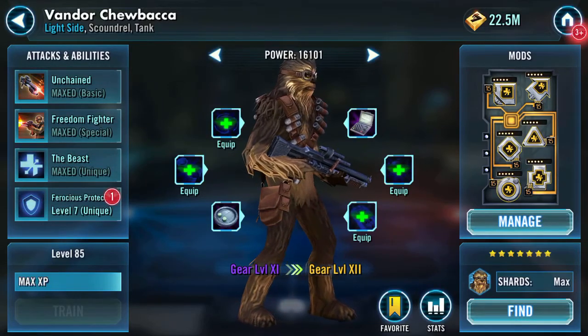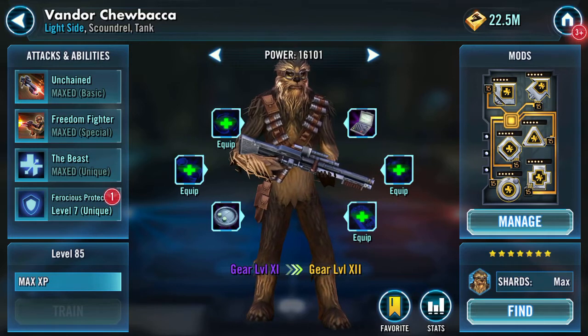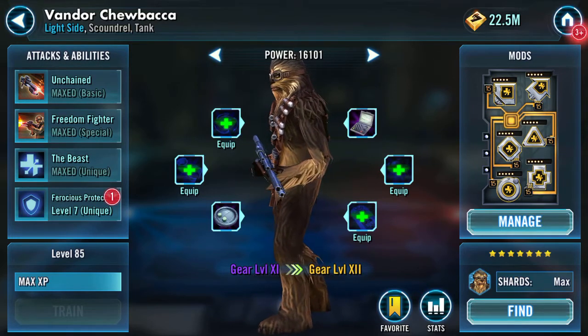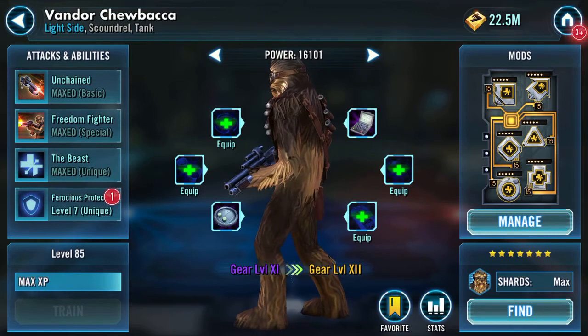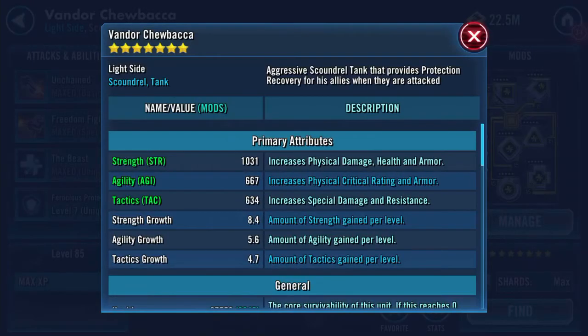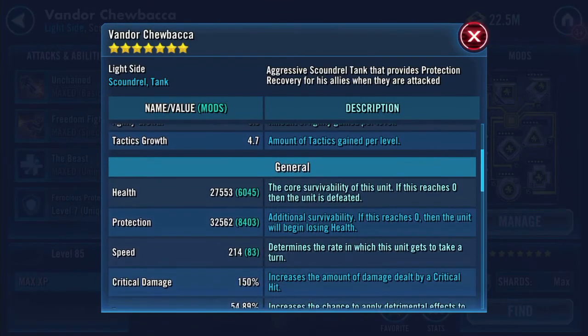Hello YouTube! Vandor Chewy, light side scoundrel tank, is currently at gear 11 and I can do something about this. So here we are — currently 27 and a half thousand health, 32 and a half thousand protection.